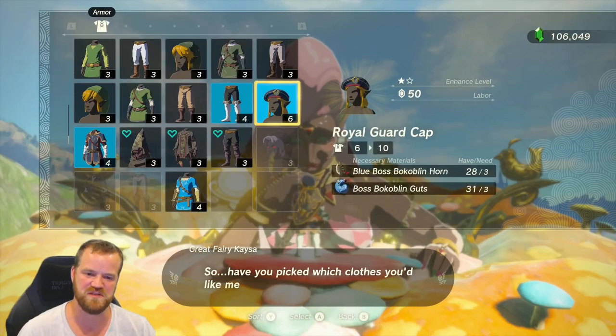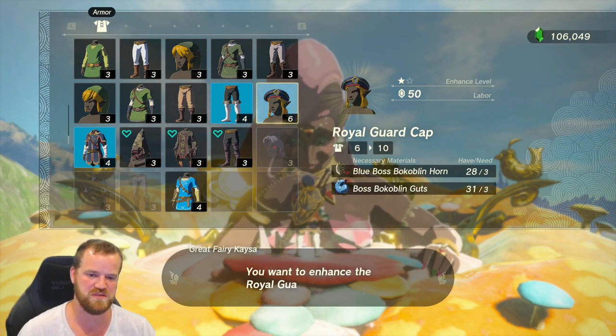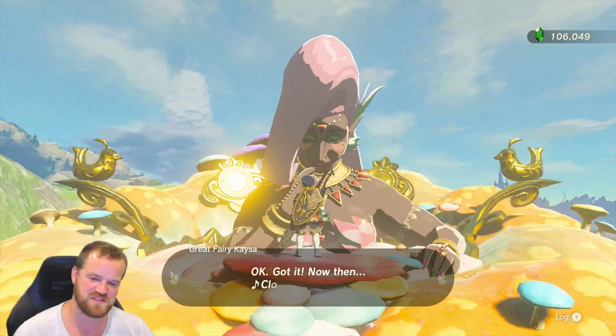Let's do what two stars does: Blue Boss Bokoblin Horn, three; Boss Bokoblin Guts, three; and fifty rupees. That's more like it — from six to ten.